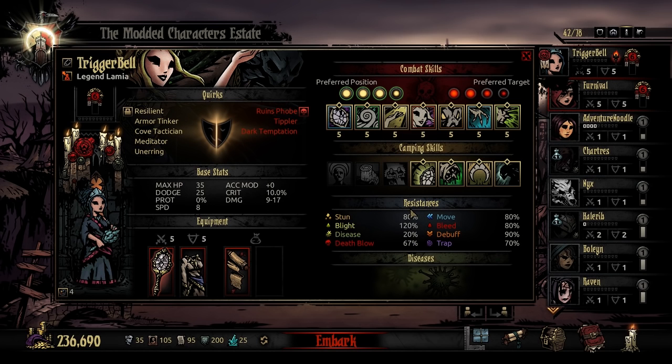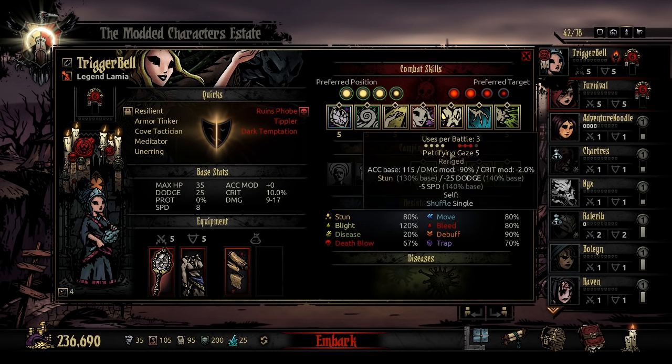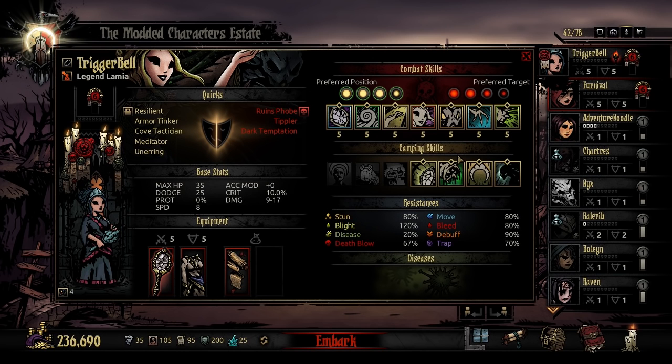I encourage you to really have fun with her. Think about building aggressive groups with her. If you want to take her as a primary offensive build and use her snake all the time, you can absolutely take a secondary stress healer along with you in the group to help mitigate that stress damage. Just realize that a lot of what's in her kit — thematically and mechanically — is very well executed and set up.